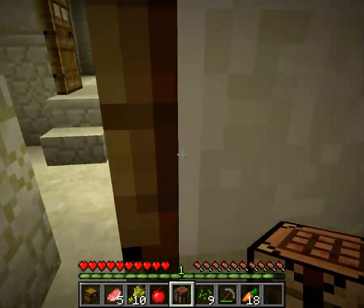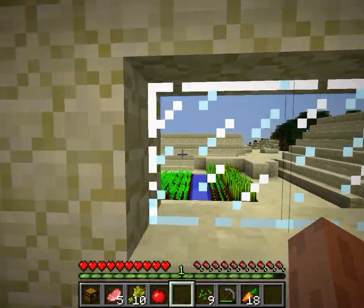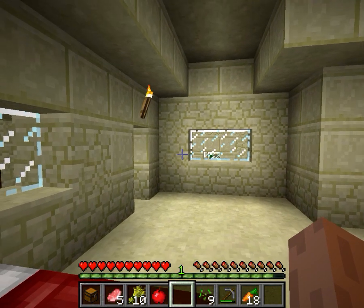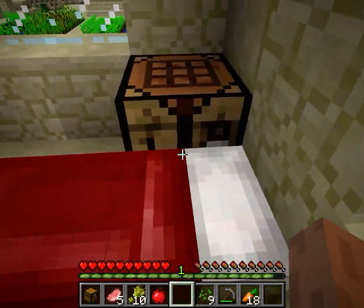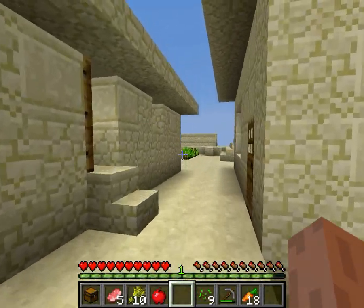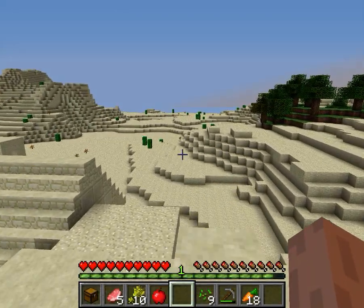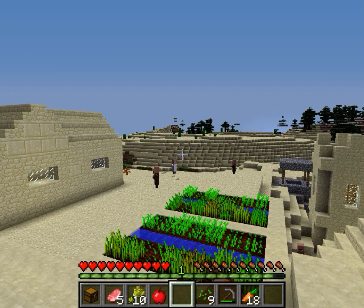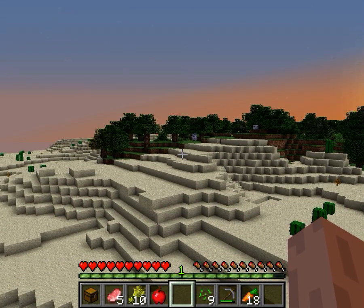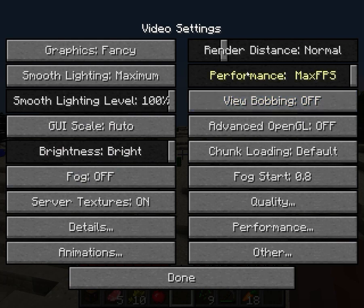Got my sensitivity way up — that's the way I like it though. You can't just walk over beds like you can in a newer version. We're not going to live in this village, obviously — we're just going to loot it and stay here for tonight. Also guys, there's nothing I can do about the world not spawning in like that — that's just how this older version is, at least that I'm aware of. I'll turn up the render distance — it should be good enough for now.